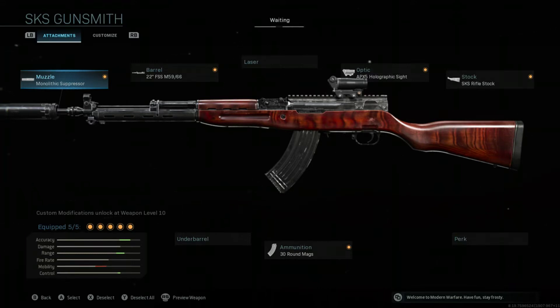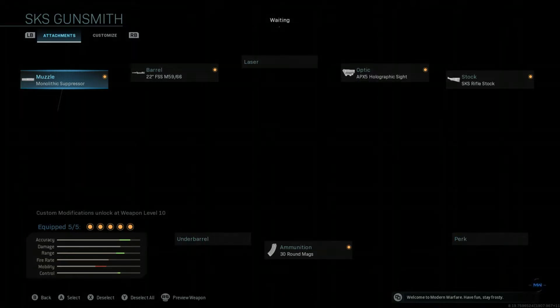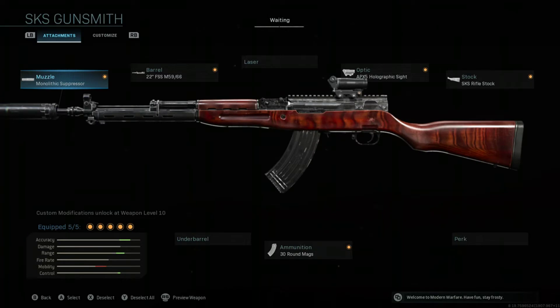The next attachment — the sight — is up to debate. I like the APX5 holographic sight. You can easily put on a sniper scope or the operator reflex sight; it all depends on how you look at the gun. I personally find the APX5 holographic sight is good for close, medium, and long range, while the sniper scope hinders at close range and the operator reflex sight is not good at long range. This is the best of both worlds, making it perfect for plunder or just normal battle royale.